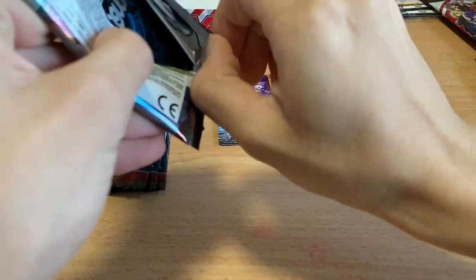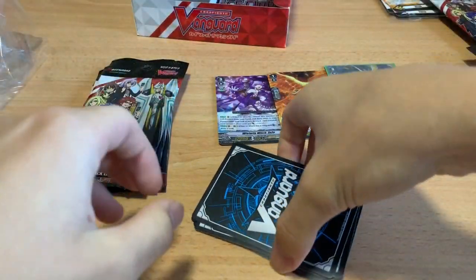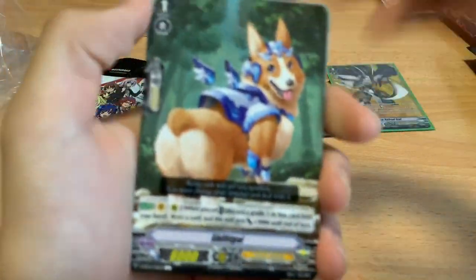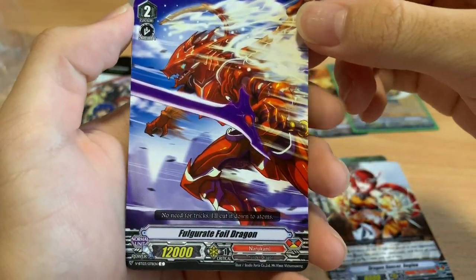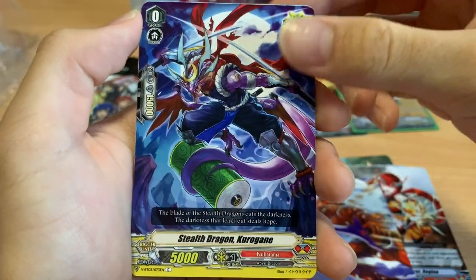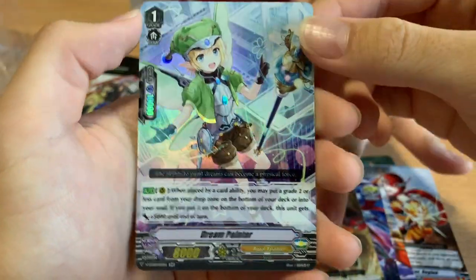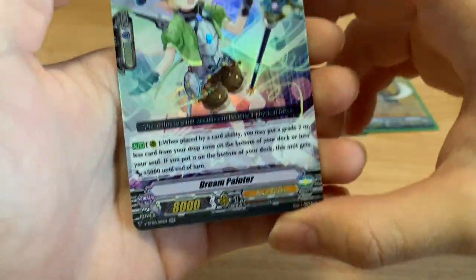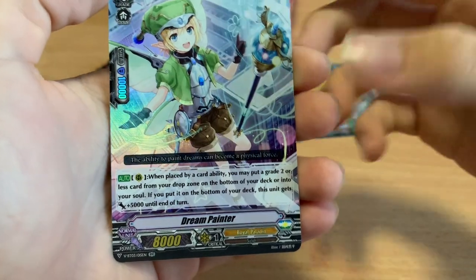We're only in the first quarter of the box, so we can potentially still pull a VR. Please continue watching. We have Shift Gull, Braille Lab Magus, Regina. Grade 2 12k cards are being introduced in this set — actually introduced in the trial deck for Magus. Kuregane, Hammer Nackle Dragon, a Narukami bind card, and a Double Rare: Dream Painter. When placed by a card ability, put a Grade 2 or less card from the drop zone on the bottom of the deck or into your soul — Dream Painter gets 5k, hitting for 13,000.